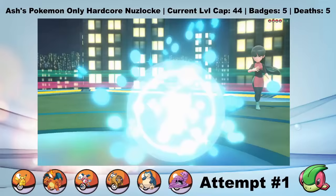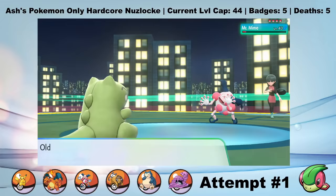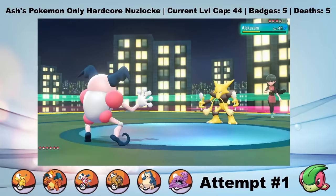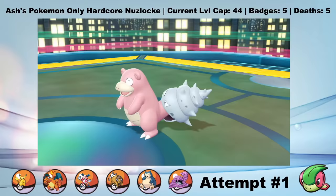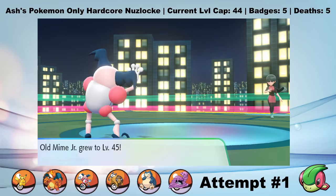She leads her own Mr. Mime, who sets up a Light Screen as I use Substitute. Encore traps her Mr. Mime into using Light Screen, and then I just start doing damage with Shadow Ball. I've timed it so that I can knock out her Mr. Mime on the turn that her Light Screen expires. And from there, it's a sweep. Alakazam comes out and doesn't even manage to break our sub with two Psychics, so we knock it out with our sub still intact. Slowbro comes out next and goes down to two Shadow Balls. Last is Jynx, who goes down to two more Shadow Balls, winning us the match. That's badge number 6. It wasn't as easy as Ash using a Haunter to make Sabrina laugh, but it was pretty close.